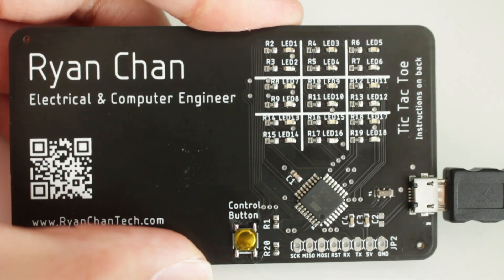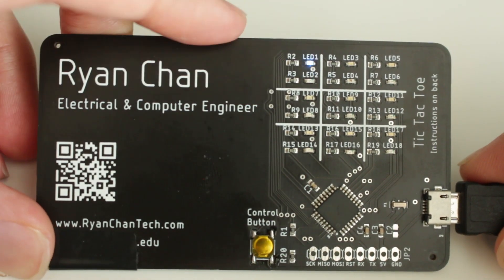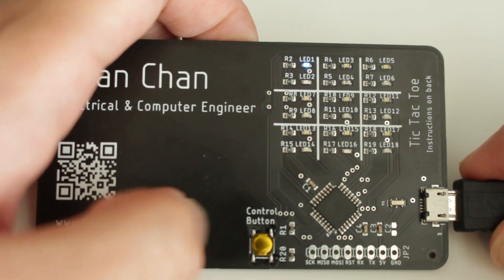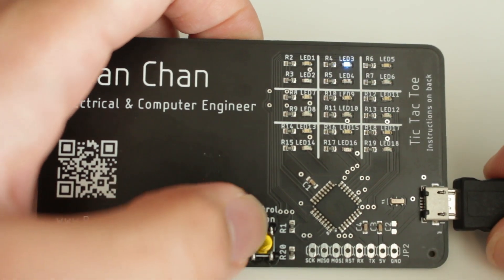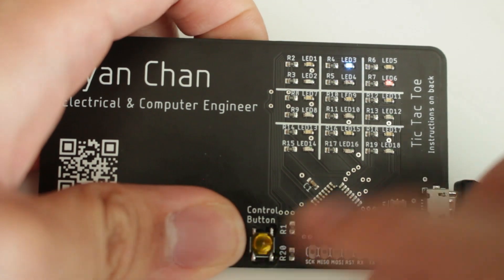There is a two-player mode where the player is indicated by a flashing light. In this case, player one is indicated by a flashing blue light. You can move the player around by briefly pressing the control button, and I can set the player's position by holding the control button briefly. So for example, I want to place it there — I just hold that a bit.